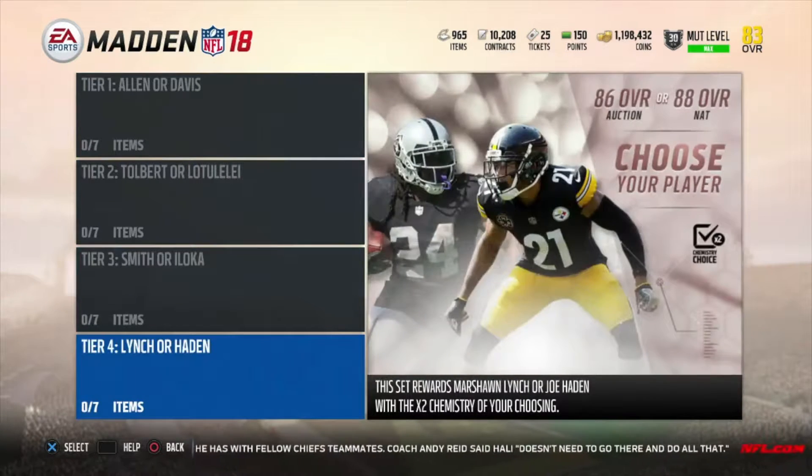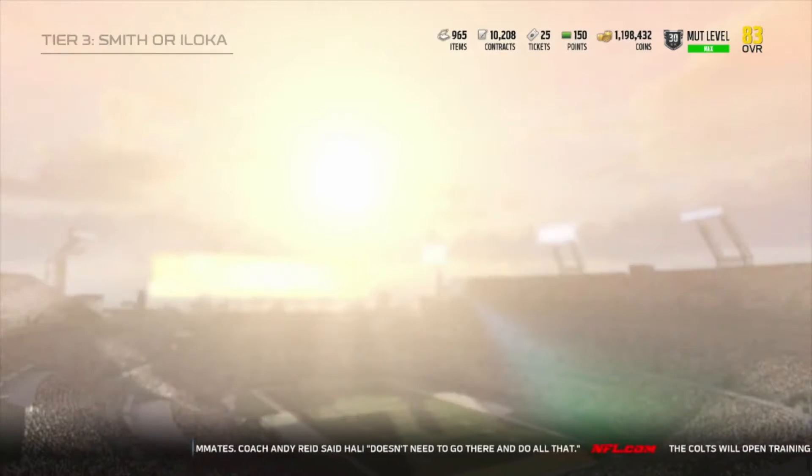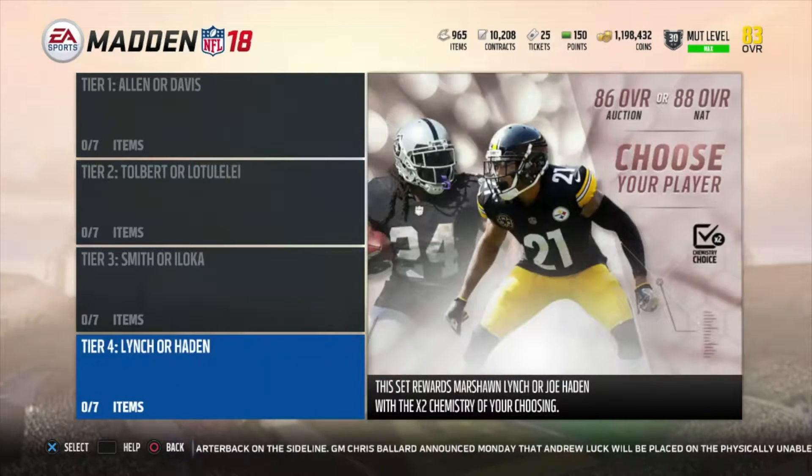Then you start getting up to the big two. It's Smith or — we're going to call him 'Georgie.' Georgie might be a backer, or maybe a corner — I honestly don't even know. But I'd probably still go with the 85 overall because 85 helps out with whatever backup you need. Tory Smith is a receiver, 83 overall — that one I'd probably sell.